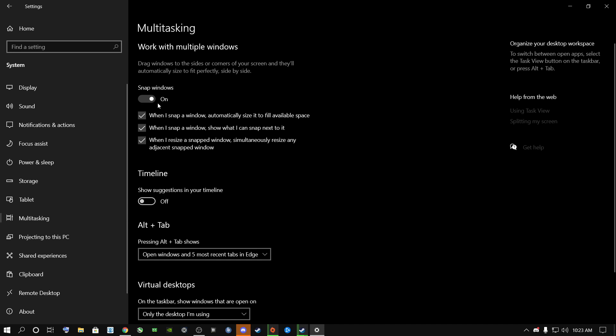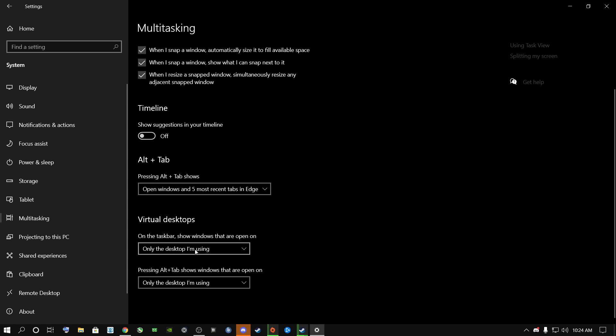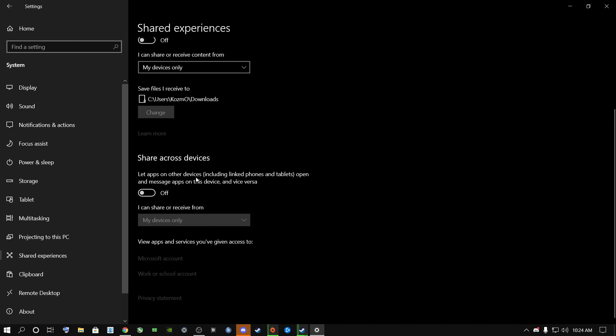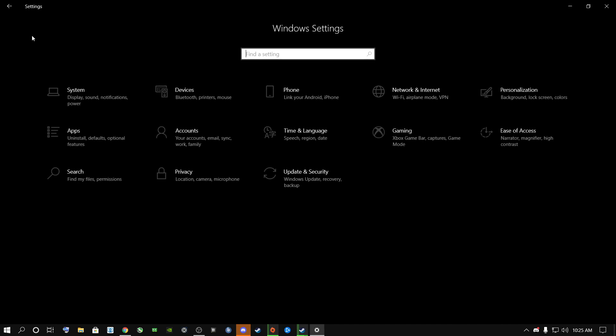Go to Multitasking. Where it says Snap Windows — if you have multiple monitors put this on, like me; if you only have one monitor or display I highly recommend switching it off. For people with multiple monitors, set the taskbar buttons to 'Only the desktop I'm using.' Make sure the other options here are off as well. Go to Clipboard, switch it off and clear it. Then go to Remote Desktop and make sure that is off too.